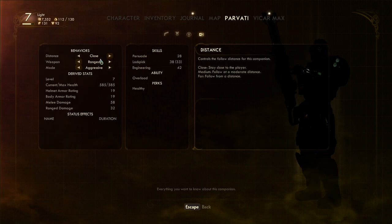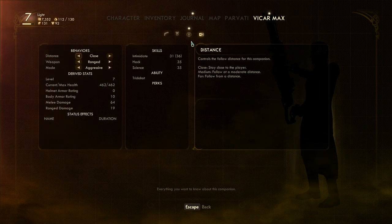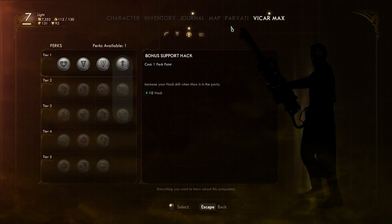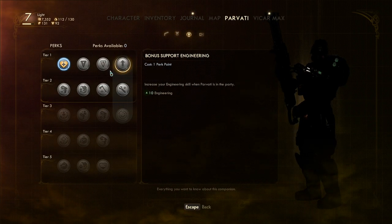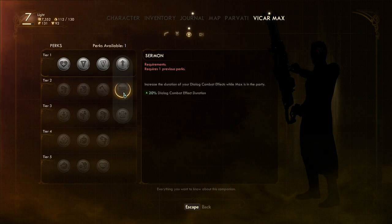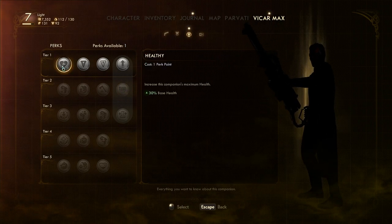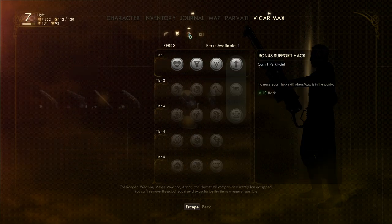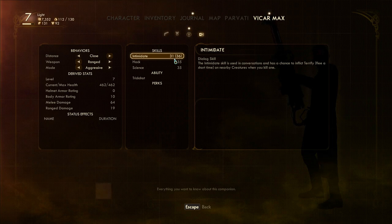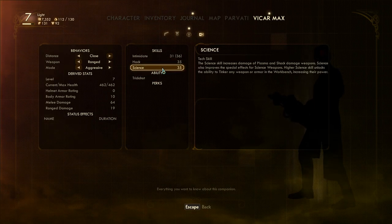What is the close ranged aggressive setting? I think we've got to go with close ranged aggressive. We have extra health - not exactly the same, we have a different skill choice, but very similar: range damage, armor rating, melee damage. We should just give him health because he needs to not die. The bonuses he gives me are intimidate, hack, and science. I don't plan on using intimidate so most likely he won't be my party member, but that really shouldn't be the reason.